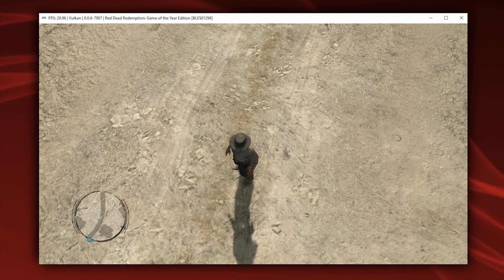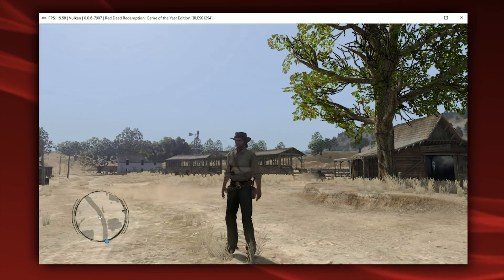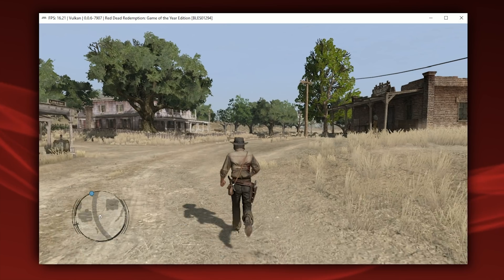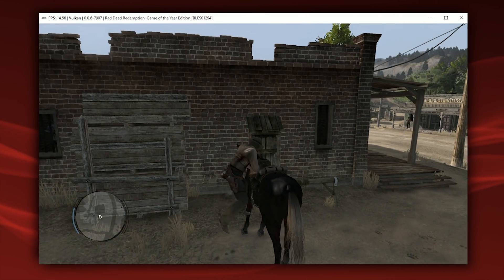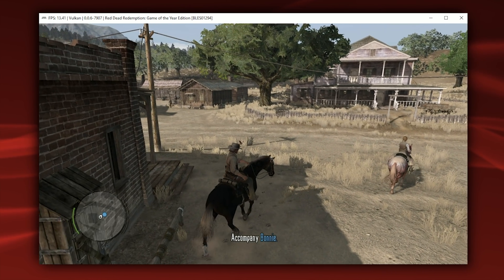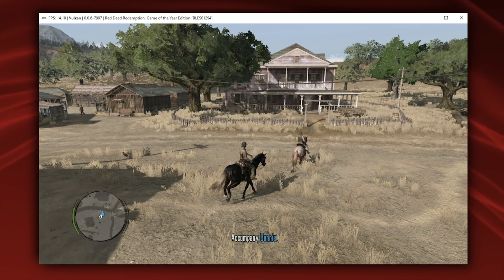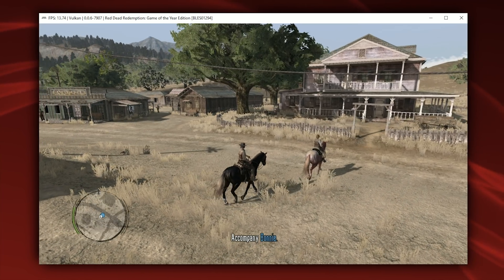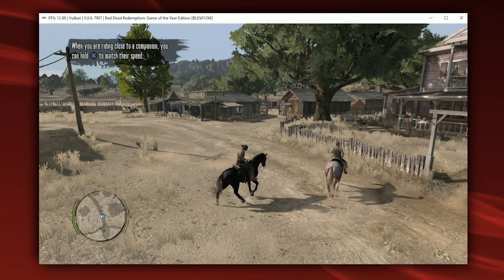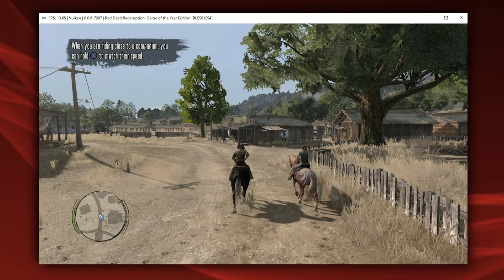Unfortunately, the only way you're going to be able to get 30 frames per second in Red Dead Redemption is by playing it in a top-down fashion. In relation to performance, the best you can expect from this game on a very high-tiered CPU is around 15, 16, or 17 frames per second in actual gameplay. I have been meaning to do a comparison in performance between this game running on RPCS3 and also running on Xenia, an emulator for the Xbox 360, so keep your eyes peeled on the channel — that video should be live in the next few days.